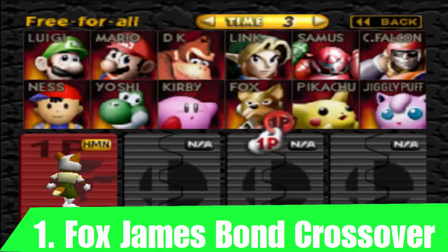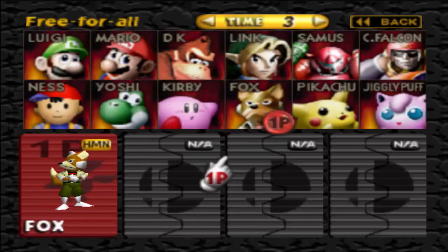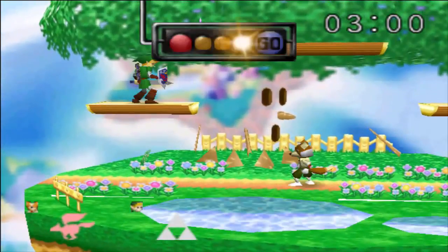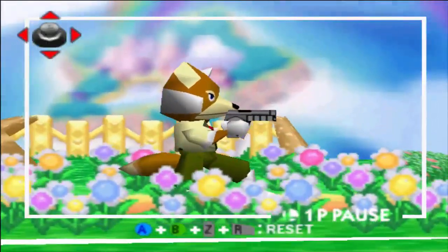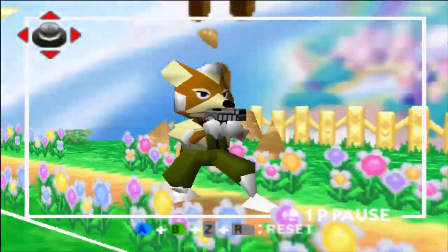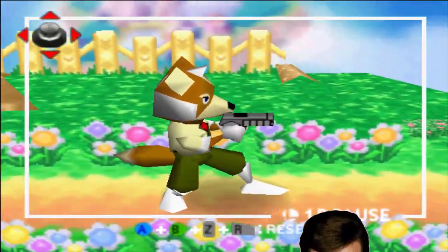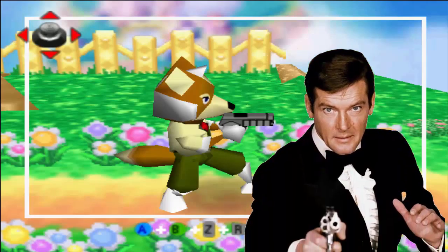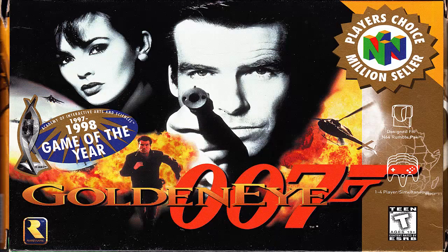So for this first trick, you're going to want to use Fox. Choose any other character you like, you only really need to use Fox, and that's all. When you reach the stage, pull out Fox's gun. You might notice that this gun looks a little familiar. That's because it's actually the same gun that James Bond uses in the GoldenEye 007 game. Coincidence? I don't think so.